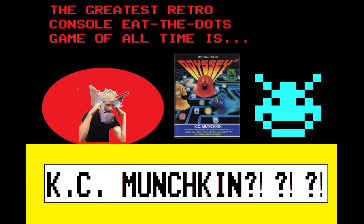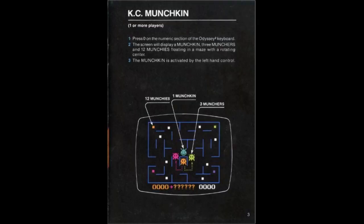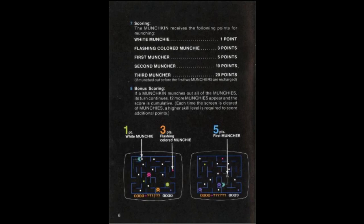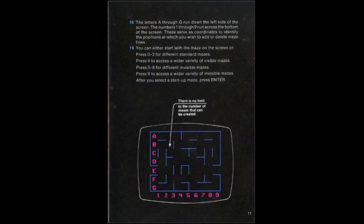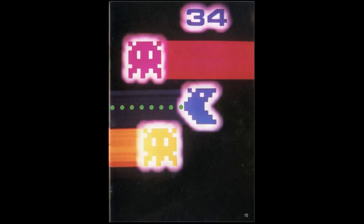Today we're going to determine: is KC Munchkin the greatest dot-eating retro console game of all time? Let's take a look. This is the instruction manual and it kind of looks like Pac-Man. If you pause it and read it, you'll see there are some differences. The manual has a lot of care in its design. The Odyssey 2 has a keyboard, which is different from most consoles, so it does have an advantage — and as we'll find out later, what that means. And that's the back of it. How many munchies can your munchkin eat? I'm going to go over the pros and cons.